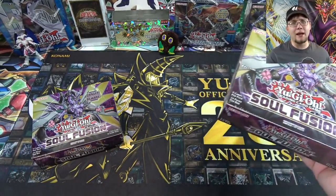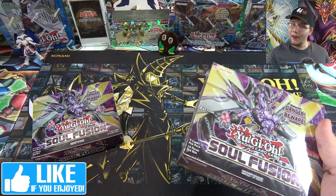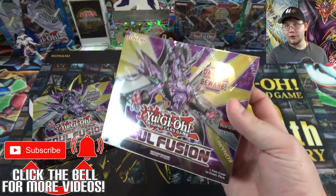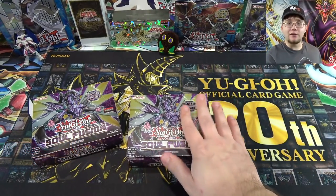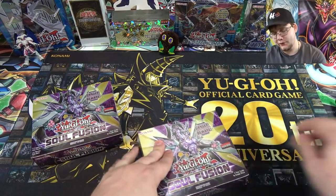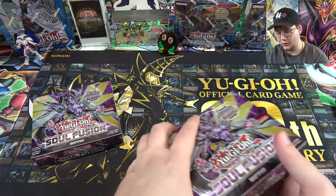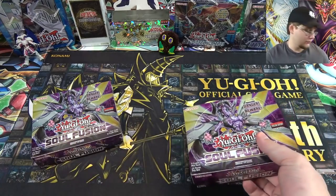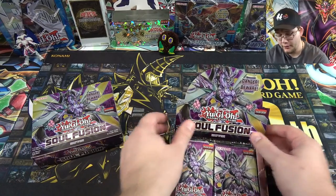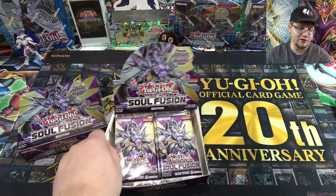Maybe we'll have good luck getting Thunder Dragons, or there's also the new Danger cards, as well as new Galaxy cards, which is still what I'm after, and same with Noble Knights. Those are probably two archetypes I'm after, but I wouldn't complain if a couple of those Thunder Dragons just happened to appear — especially the Fusions. Let me know how you guys have done with this set as well, if you had some good luck or what cards you're after. I'm looking for the Galaxy cards and Noble Knights probably more than just about anything else.